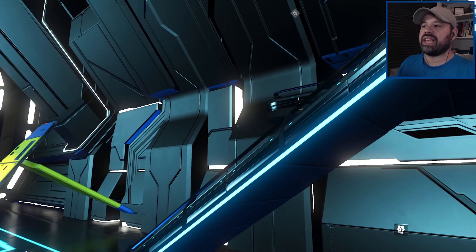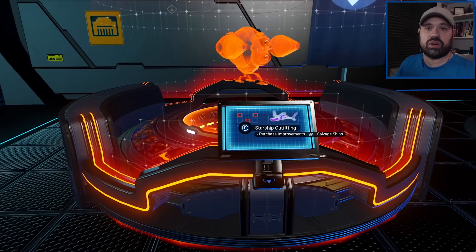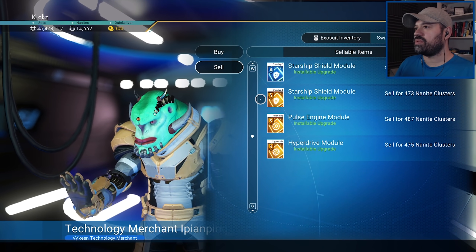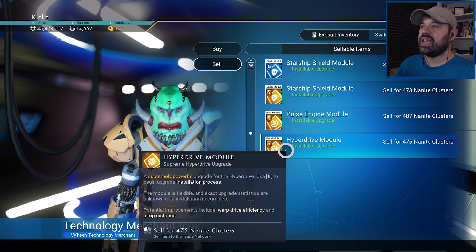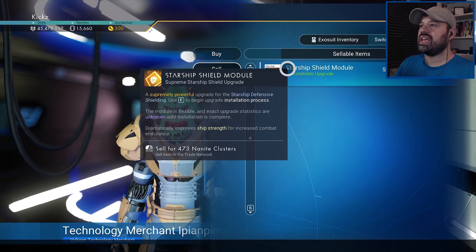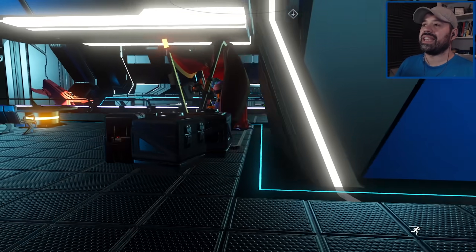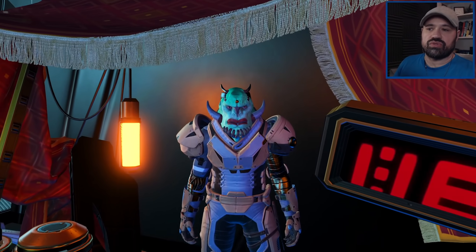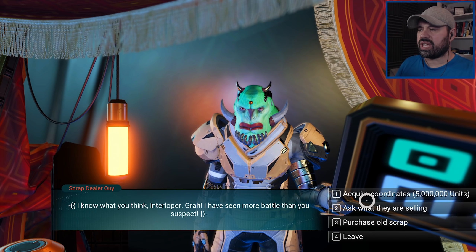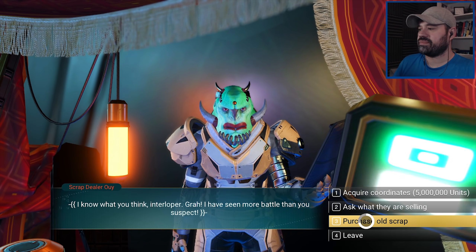We buy and flip the exotic, and you can see it produces S-class modules, which might also be worth keeping for your own ship. From the last exotic I scrapped I got three S-class modules. I'm keeping the S-class shield module and selling the hyperdrive and pulse engine. We keep the augmentations and sell the rest of the inventory. The exotic consistently gave three augmentations every single time I scrapped it — I'm not sure if that's guaranteed or RNG, but it was three every time.